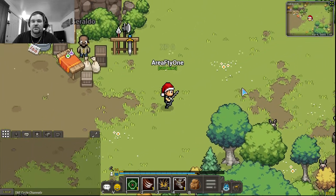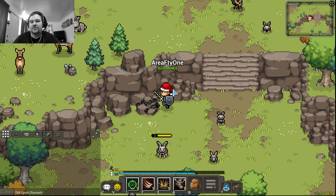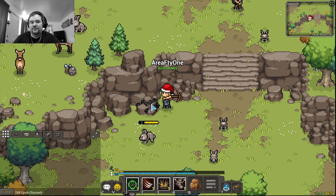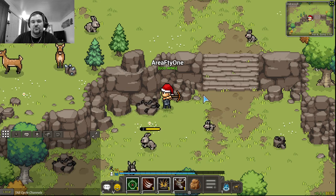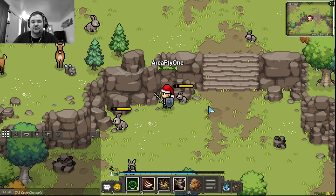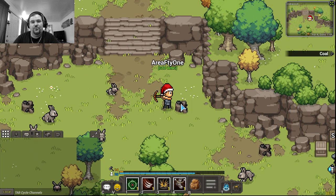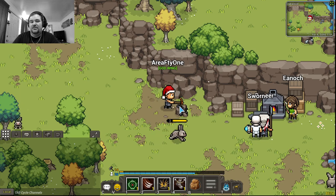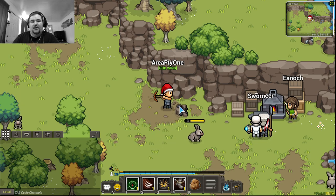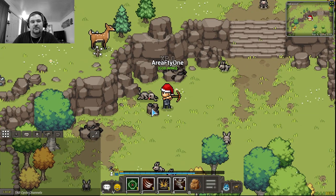Something you'll notice in early to mid game is that you'll start needing coal. At my level now, coal no longer gives me any experience when I mine it, so mining it is kind of not worth my time — I'm not getting experience, I don't sell it, so I'm not getting money either.